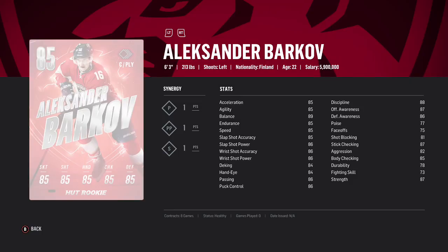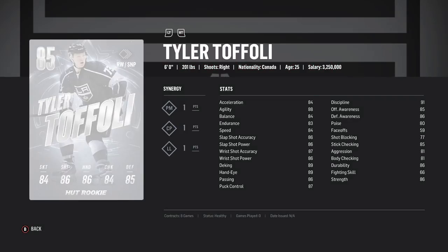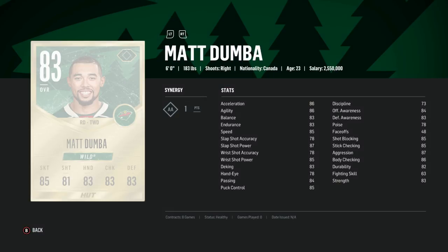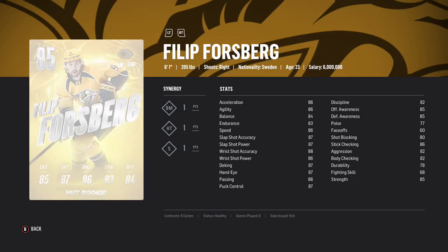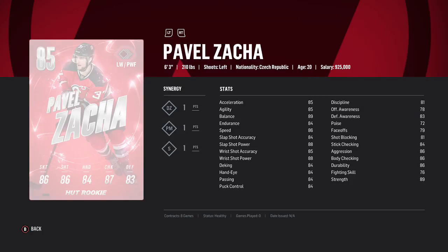I also want to point out that Dreisaitl is Edmonton's HUT rookie card and not McDavid, because McDavid comes as a bonus. Also Toffoli — you want to have a slug on the ice? Choose him. In my opinion though, a lot of these rookies are very similarly rated, so in the end you can just go with your favorite player. But there are some things that kind of make them stand out a little bit, which is what we're about to go over.